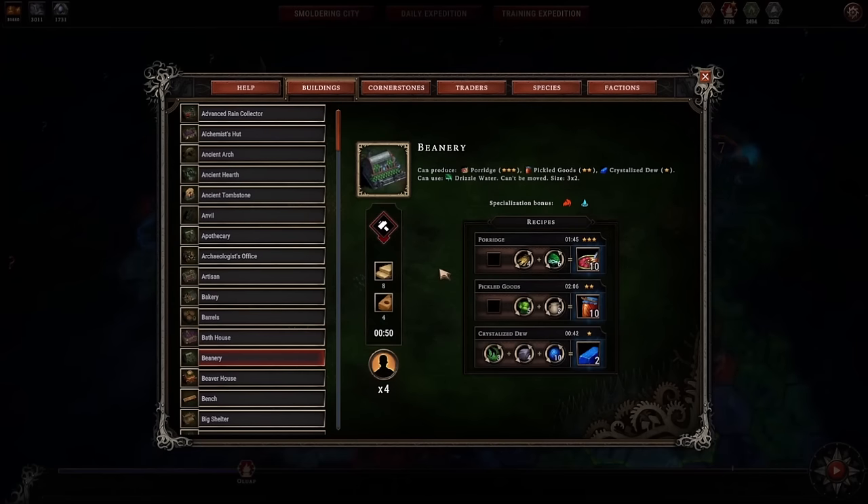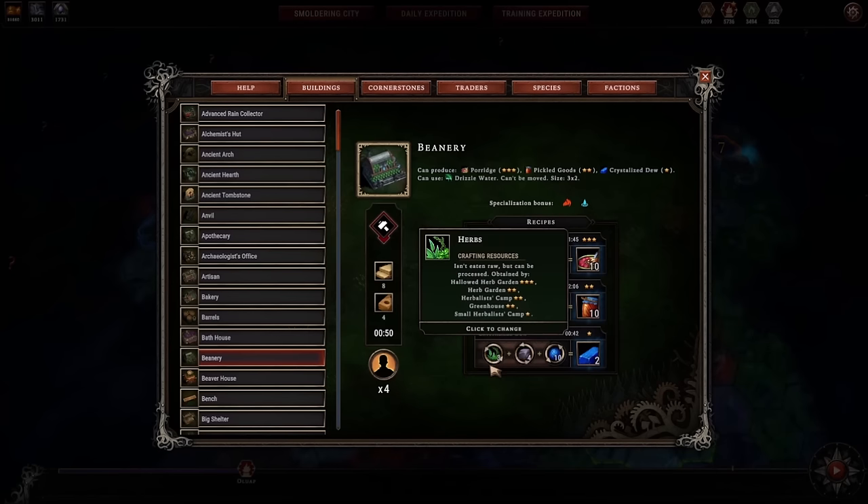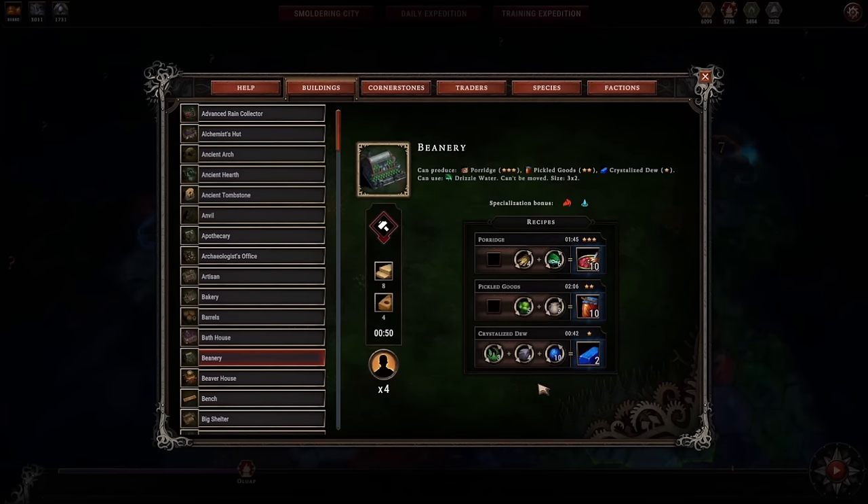The Beanery is a new building introduced with foxes. Lizards and foxes get a resolve bonus here — a very nice specialization bonus. It has 3-star porridge, which is the best porridge recipe in the game, 2-star pickled goods, and 1-star crystallized dew. The 1-star crystal dew recipe is kind of whatever — you're not going to make this most of the time. But if you need crystal dew in a pinch, this will help you out.